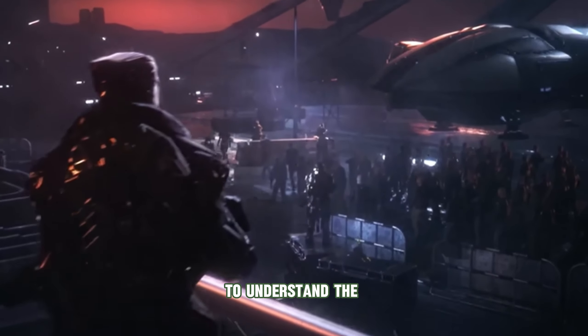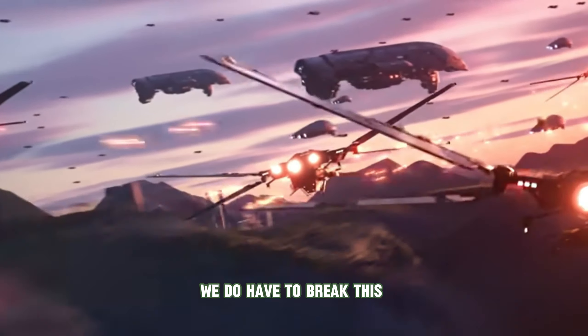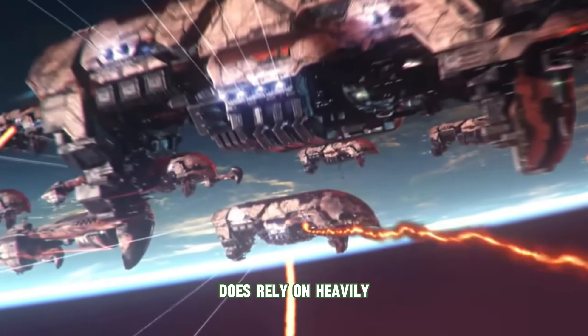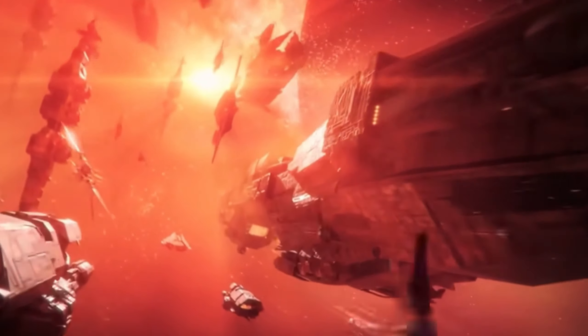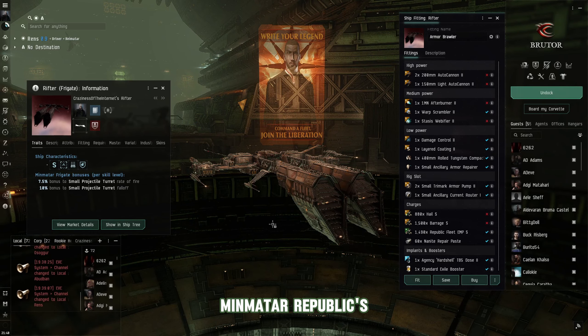Because of this, to understand the Minmatar Republic's brawl, mid, and long range tactics, we do have to break this into a two-video series, as the Minmatar Republic relies heavily on shield and armor style tactics with speed and agility as their main factor for controlling the battlefield. Now we're going to take a look at the Minmatar Republic's brawler and mid range tackle ship, which is the Rifter.